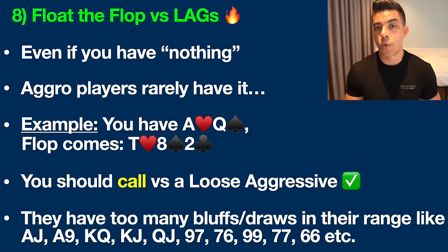We have ace-queen — ace of hearts and queen of spades — up against an aggressive player. The flop comes down with the ten of hearts, eight of spades, and two of clubs. We have absolutely nothing: no ace, no queen on this board, and no legitimate straight draw. We technically have a backdoor straight draw — if it came running king and jack on the turn and river we'd make a straight — but we're really reaching. When a loose and aggressive player bets the flop here, you should be making the call.